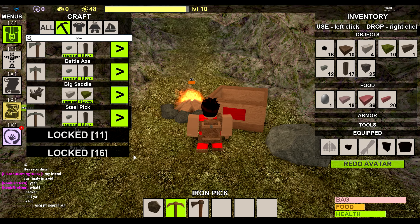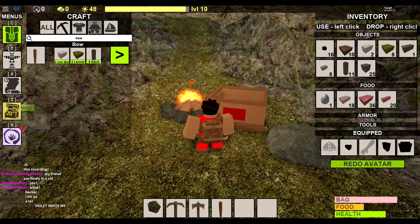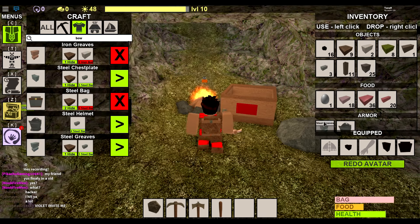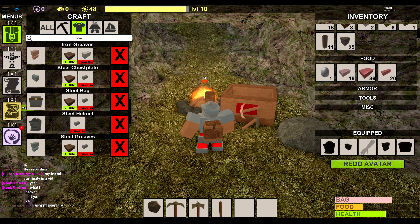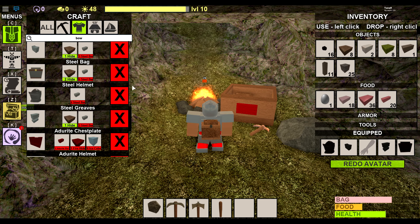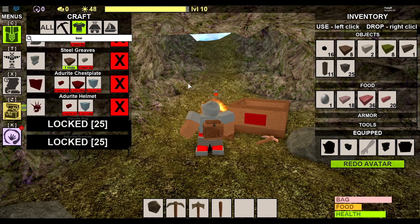Once you've smelted all your bars, that's when you want to go ahead and start crafting your better stuff. I'm going to get a battle axe and also a bow for defending myself. You can also get steel armor. I'm going to go ahead and wear that. The steel bag is pretty expensive — you need six steel bars — so keep that in mind. Once you've got steel, the next best thing is adorite.